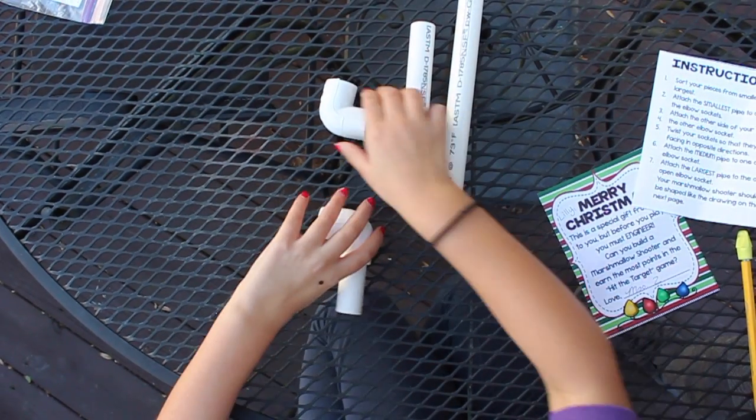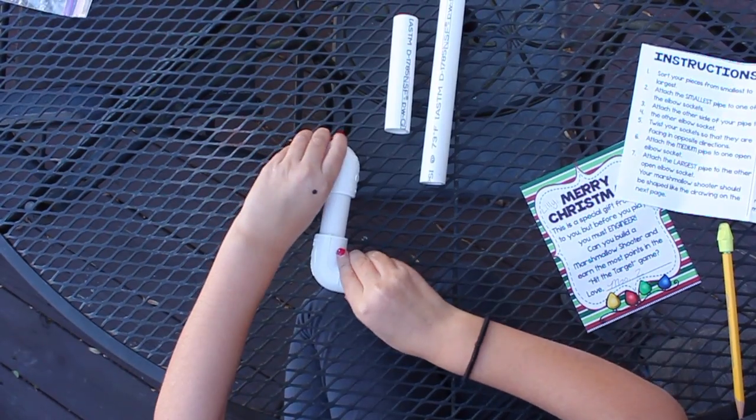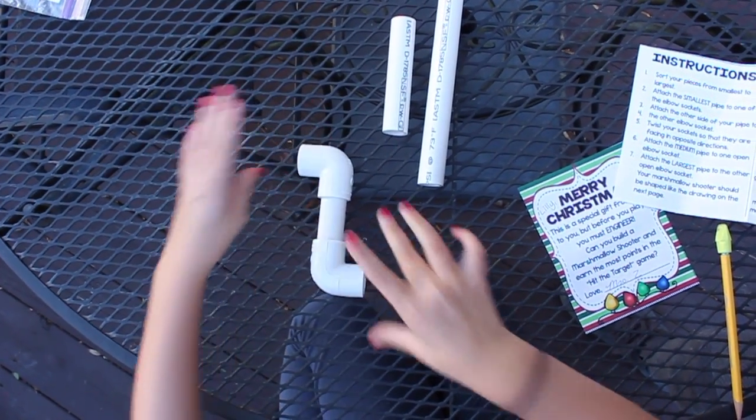Step 3: attach the other side of your pipe to the other elbow socket. Step 4: twist your sockets so that they are facing in opposite directions.